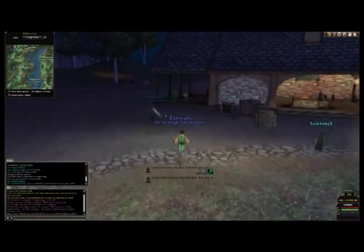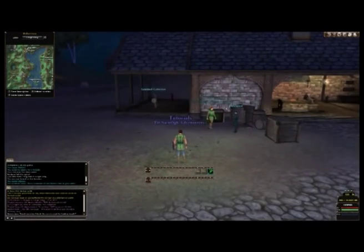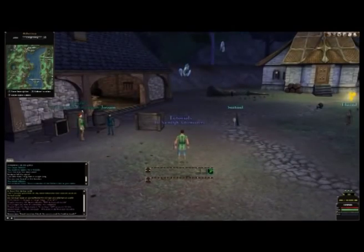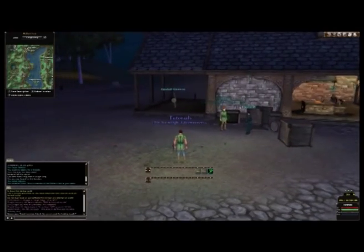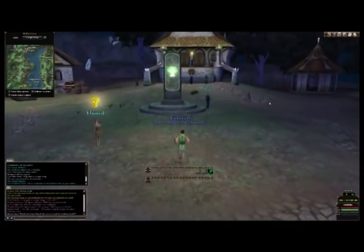As you can see, there are guys running around here. These guys are in my guild. If they're in your guild, they'll come up as green. If they're in your group, they'll come up as yellow. And if they're not in your guild and not in your group, they'll be blue.